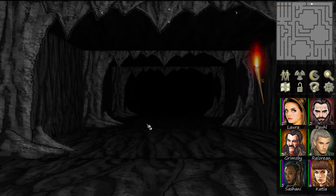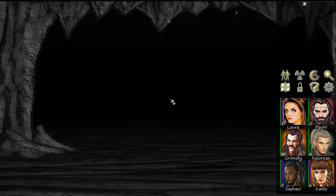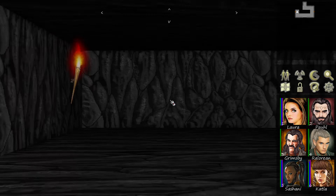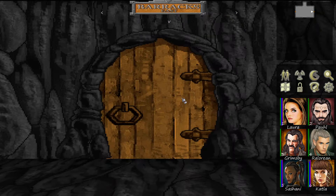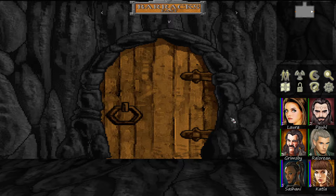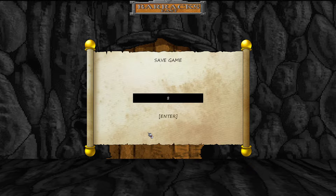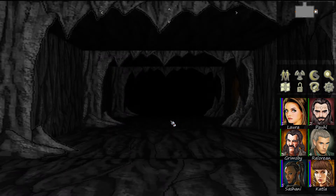Oh, I just quick-loaded, didn't I? Let's go ahead and F5 — there we go. No, I don't want to replace seven, I want to do eight. Eight A. Alright, let's head into Barracks East.